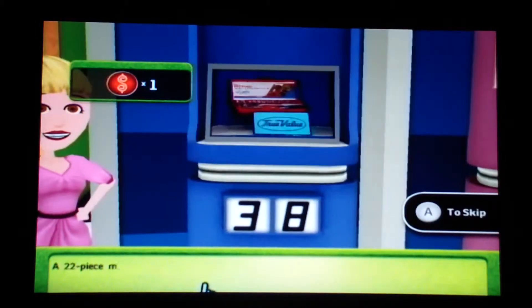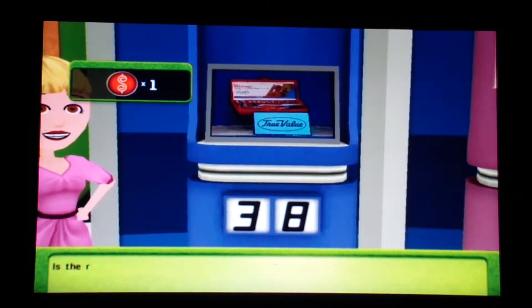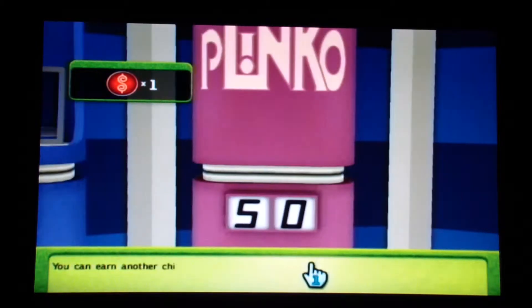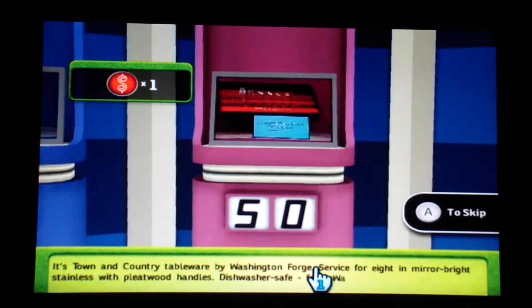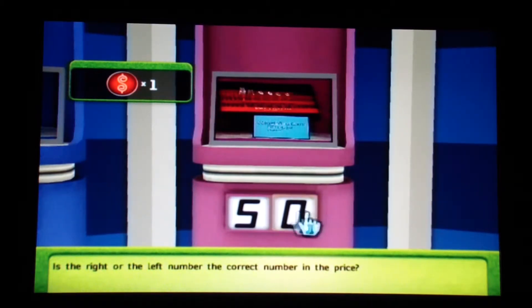The first item is a 22-piece Master Mechanic multi-drive socket set, exclusively from True Value Hardware Store. Is the right or the left number the correct number in the price? I believe it's the three. Sorry, that was incorrect. You can earn another chip with this item — it's down-home country tableware by Washington Forge, service for eight in stainless steel. Is the right or the left number correct? I'll take the zero.